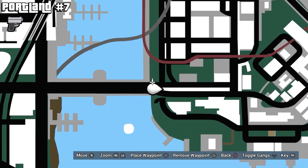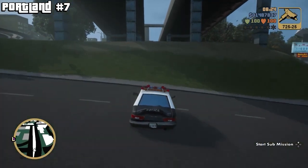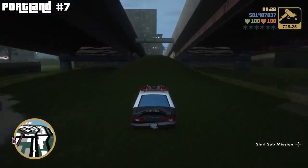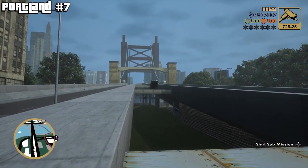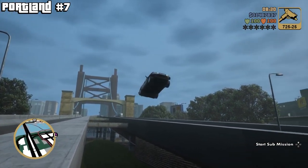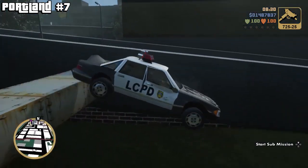Next up we're gonna go towards the O'Callaghan bridge, and you want to go between these two. In order for this one to clear, you just want to go straight. I'm pretty sure as long as you jump that beam there, it'll count for you. But again, just make sure it does.